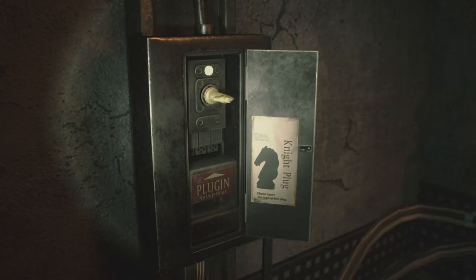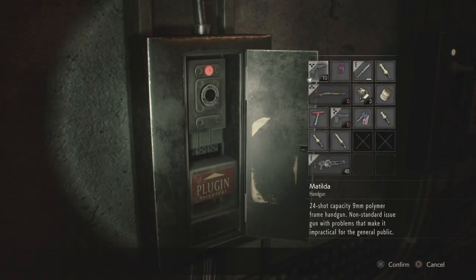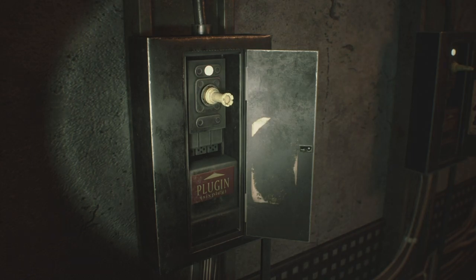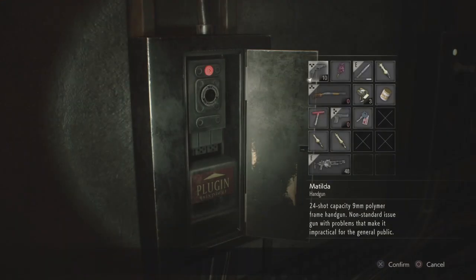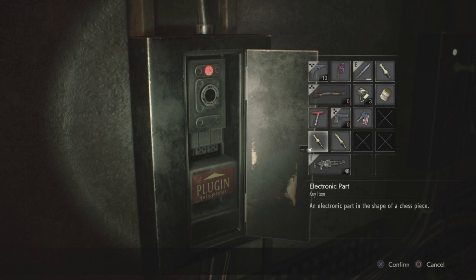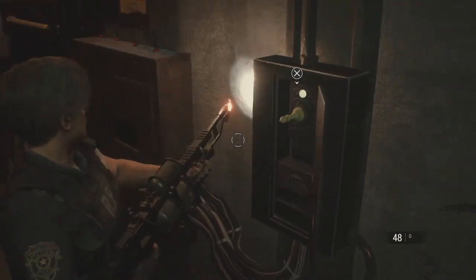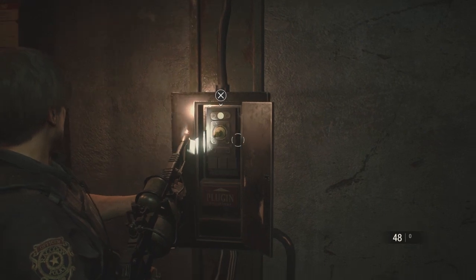The second easiest one I would say is the piece that looks like a tower. The tower goes in the middle. On the third place goes the regular pawn — this guy. It's kind of like cut in half; if you inspect it, the top of it is cut.